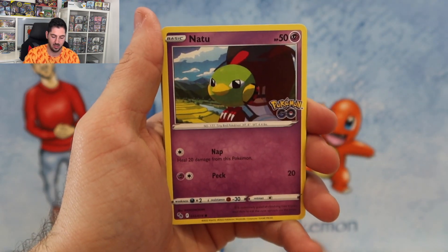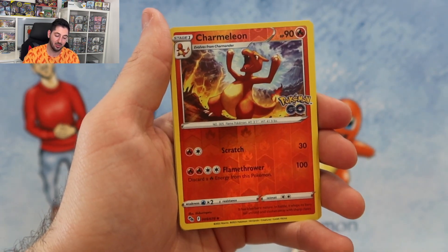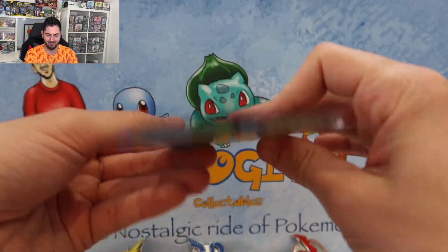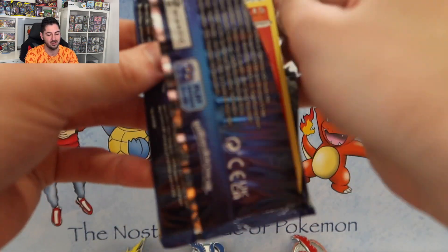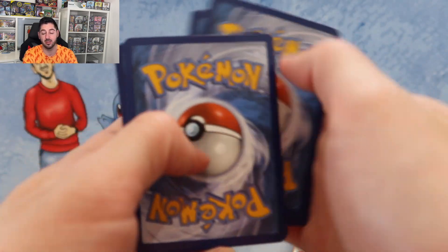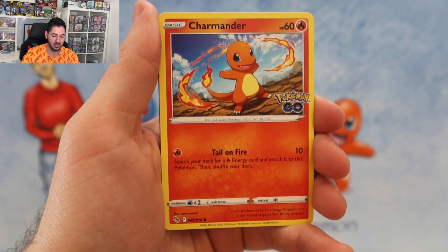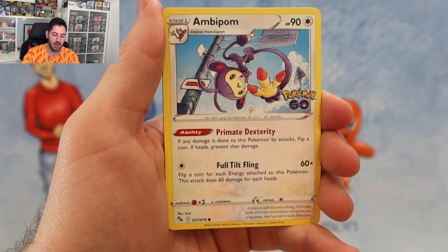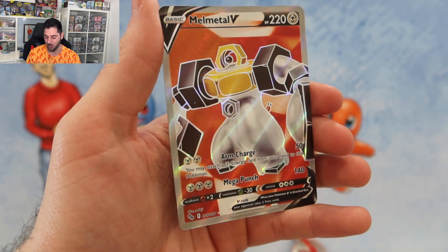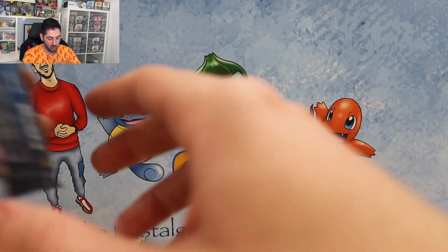Eevee, Natu, Ambipom, Raticate, Lavatar, Charmeleon Reverse, and a Blissey Holo. Why is it always my team that falls behind? Always. My team will probably leave with just a V. If I hit a Charizard I will be buzzing. Charmander, Eevee, Natu, Ambipom, Raticate, Wimpod, and a Malmetal Full Art. So we hit the Full Art in two boxes, and we've got one pack left.